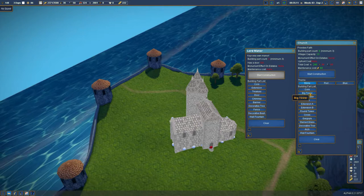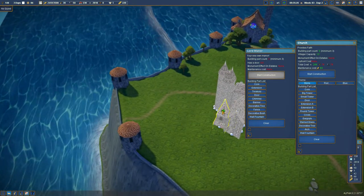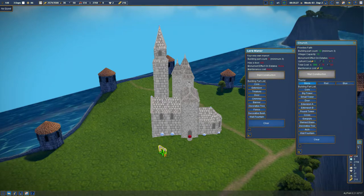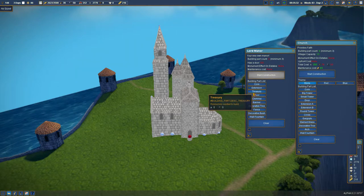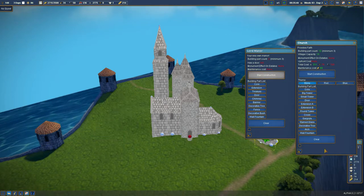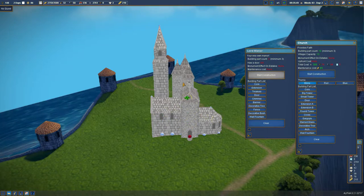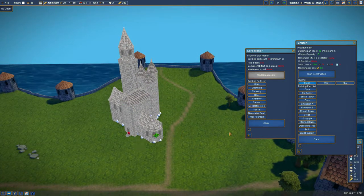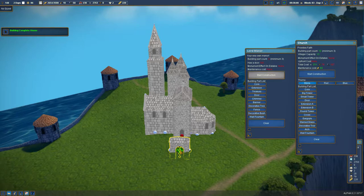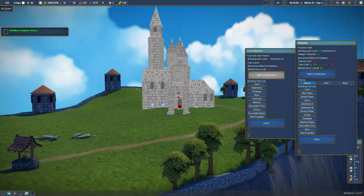We want a castle, man. Big tower. Let's put the big tower on the back. There's the big tower. That fence is just wimpy - we don't like that. We should have some stained glass somewhere, though. Looks like it can only go on the church part, so no stained glass. How about an arch? Let's put the arch right here and raise it up.